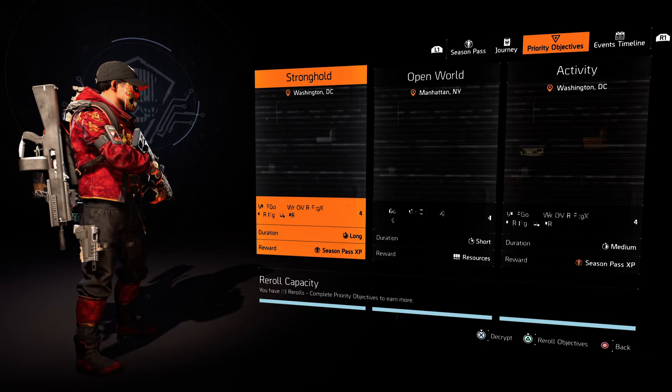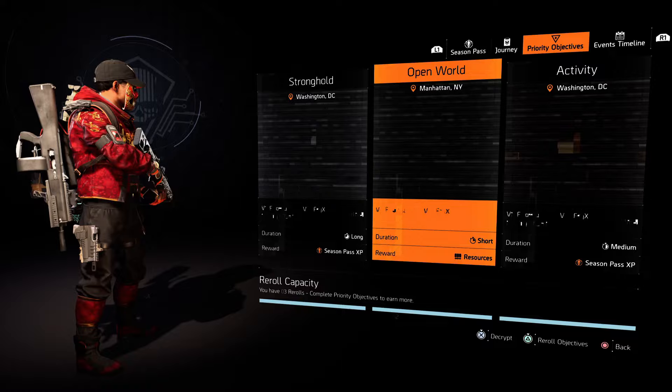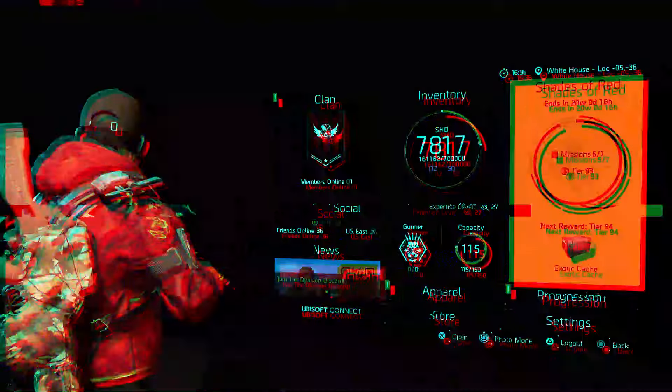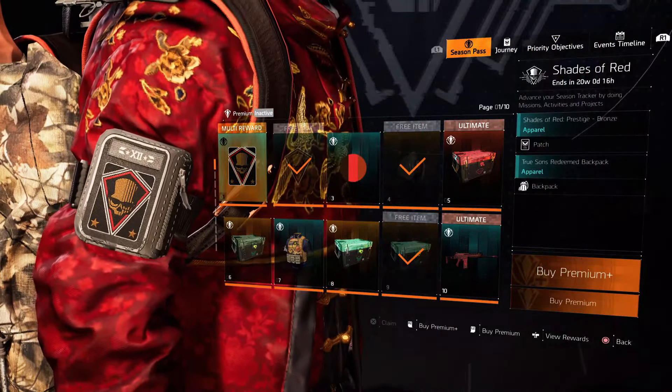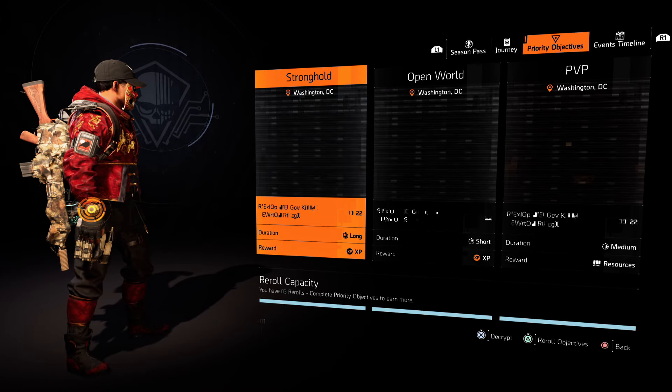It's really all about helping you farm more efficiently and strategically — not just more, but better. So, walk me through it. Basically, when you hit level 30, you start unlocking these things called priority objectives.